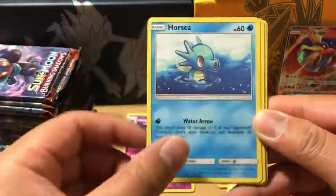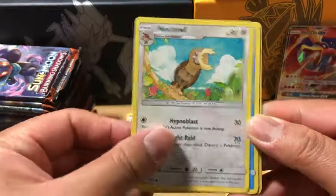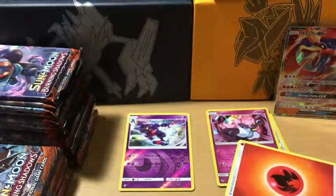Fire energy. We have a Venipede, Horsea, Cutiefly, Lediba, Alolan Grimer, Electabuzz, Noctowl, Simipore, Reverse Holo Meowth, and a Brasimian non-holo rare.